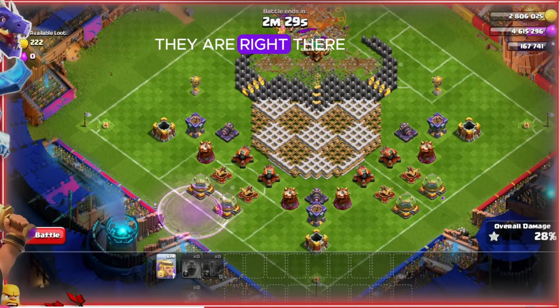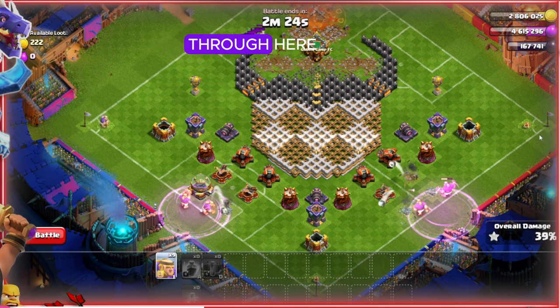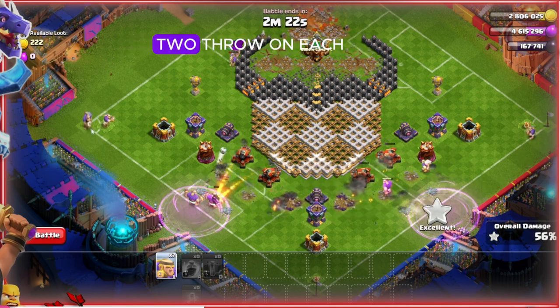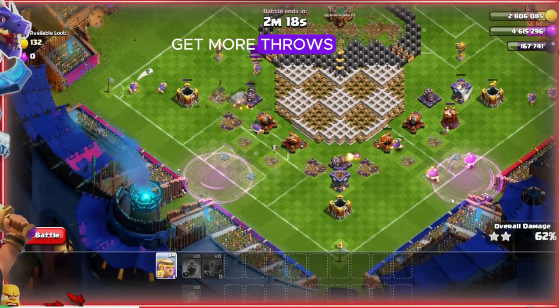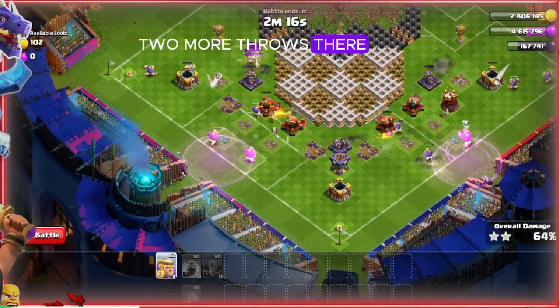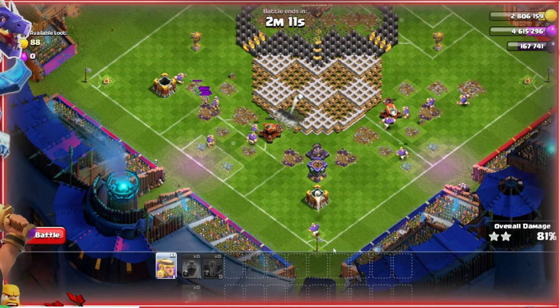We're going to rage there, rage there — we get two throwers on each lane. One thrower at each corner, two throwers on each of these corners. Then two more throwers there, two more throwers there, one thrower right here, one thrower right there.